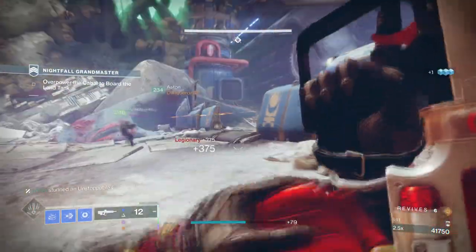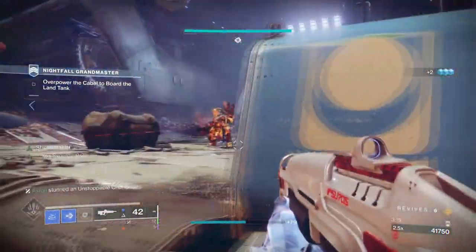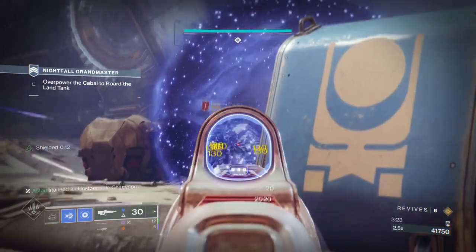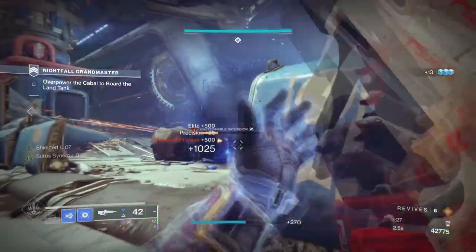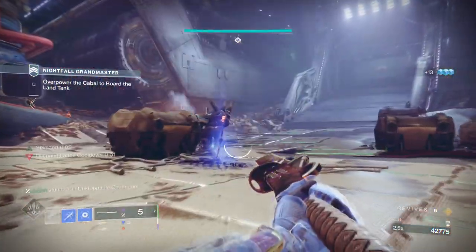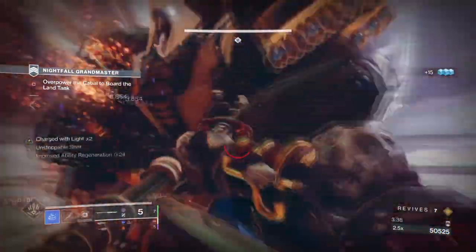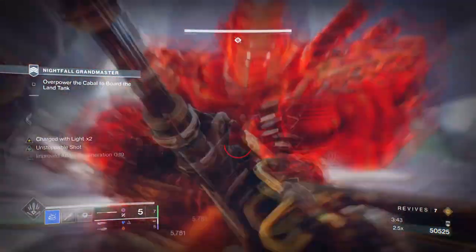So to start, we'll be using the Behemoth subclass combined with the Icefall Mantle for an all-out Stasis Titan tank build. Similar to our last build, we'll be trading in the extra glaciers for more defense while on the go, and we'll slowly creep our way towards the combatants without much damage occurring. How you activate your Icefall will vary on the scenario and difficulty — within higher-end content you don't want to activate it in the middle of an open area. I'll show you via the clips how best to use the Exotic for extra defense and as a second-wind ability.